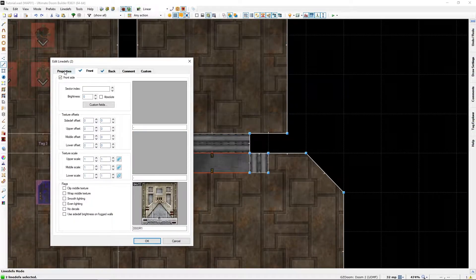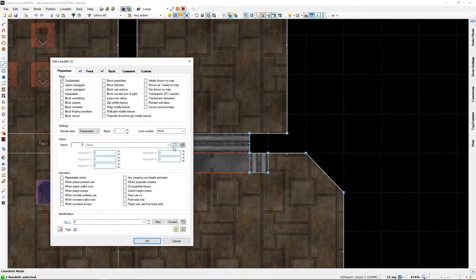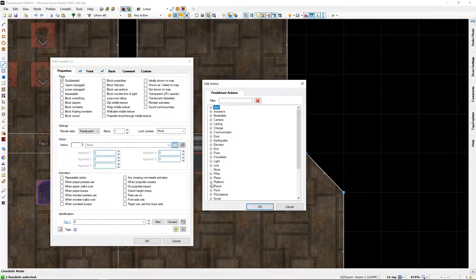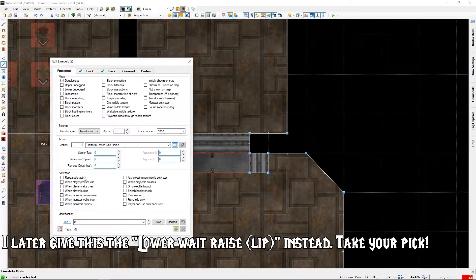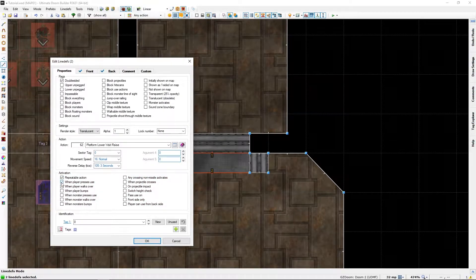It's really mostly taking the line depth, giving it the platform treatment, and that's pretty much it.